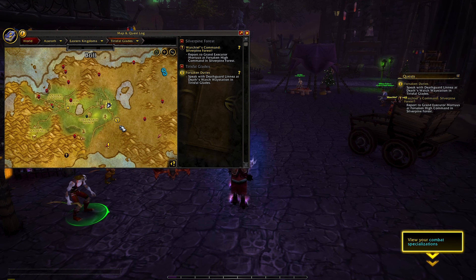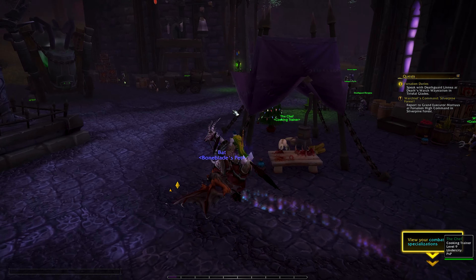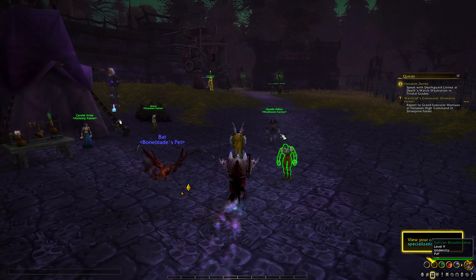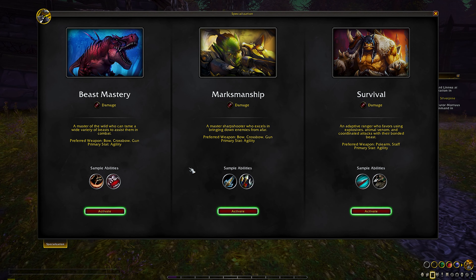Okay, so where are we quest-wise? Our next quest is to move down there, so I might check out the city while we're at it and show everybody how that looks. We're also going to check out our spec options. So before we fly, let's do that. We have three choices: Beast Mastery, Marksmanship, and Survival — all damage specs. Let's see what they do.